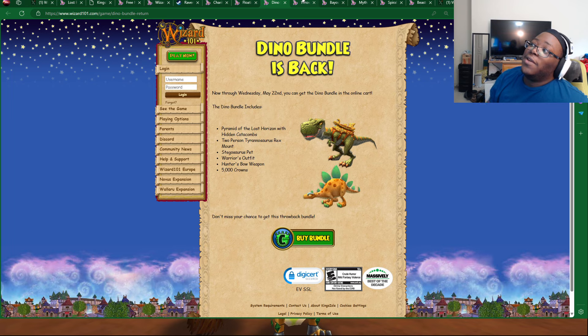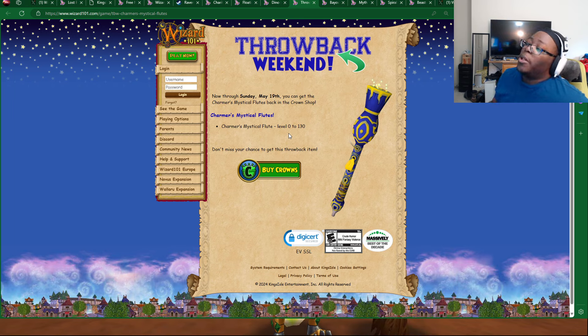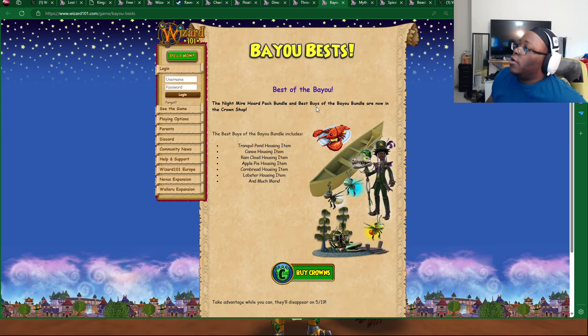We also have another good throwback that a lot of people always ask about — the Mystical Flutes. They are going to be available all the way through May 19th in the Crown Shop. It goes from level 0 to level 130. Usually people just get the level 0 one since it costs less, and people usually use this as stitch gear. Make sure to check that out — it's available through May 19th. I see that comment all the time on Twitter: bring back the flutes. And then when it's over, people ask for it again. Honestly, they should just keep the flutes in the Crown Shop at this point.